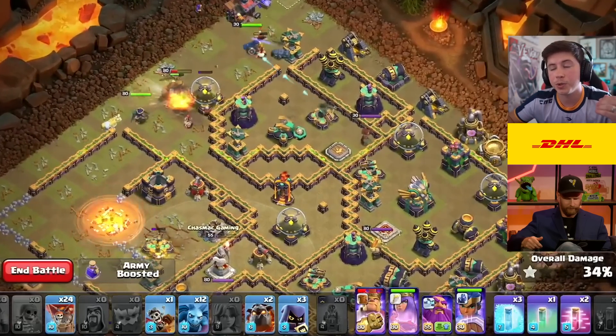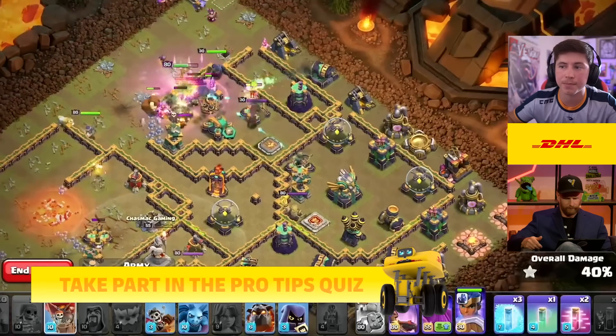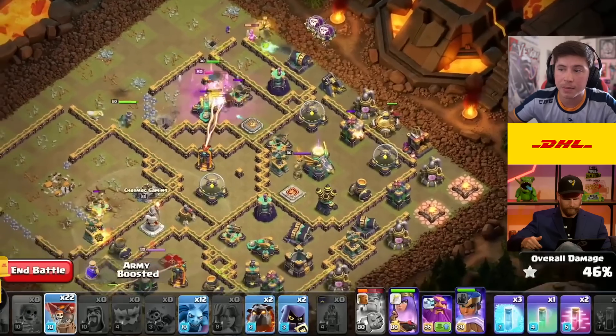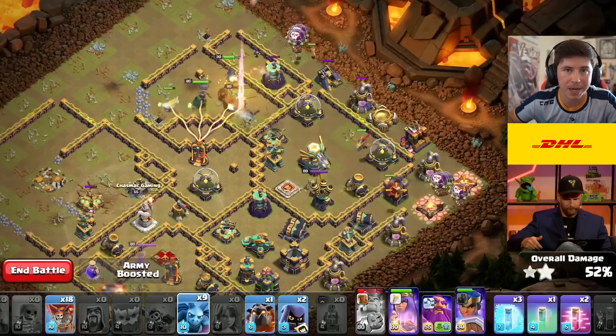And then when your heroes deploy afterwards for the next phase of the attack, what is your primary target for them? Do you have a typical target you try to go after? Normally trying to create pathing — that's the number one key point of the Hero Dive. We're trying to eliminate as much on this northern side of the base as possible. Some secondary key values are getting that enemy Royal Champion and possibly even the core multi-targeting Inferno Tower, so the Lalo does not have to path through it.